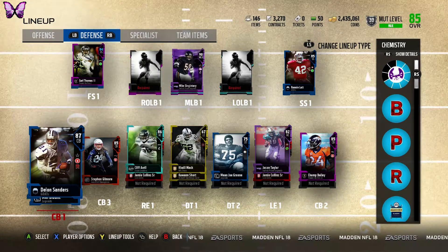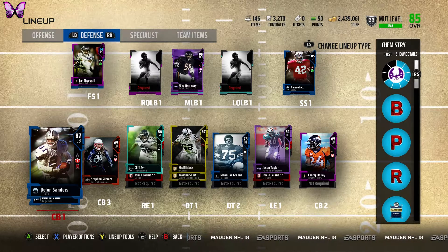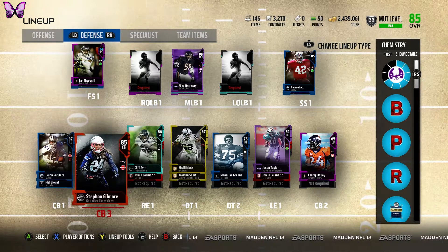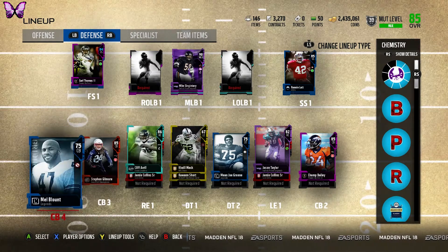I'm debating between Rod Woodson or Richard Sherman. I had Rod Woodson before and he was pretty good, but Richard Sherman has 91 zone coverage and his price is kind of low right now because of the new Ronnie Moss that came out. Cornerback number three will be Champ Bailey or Stephon Gilmore — doesn't really matter which one.